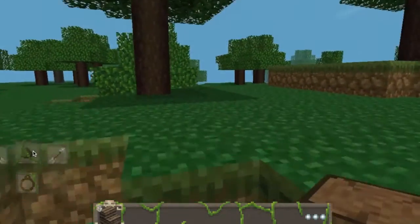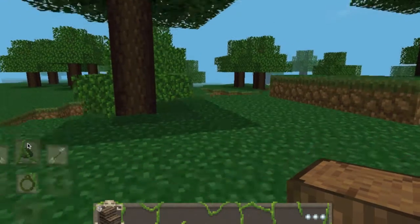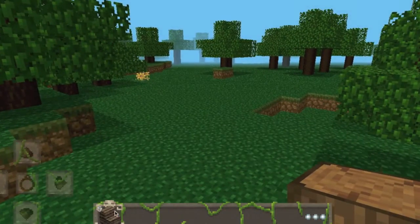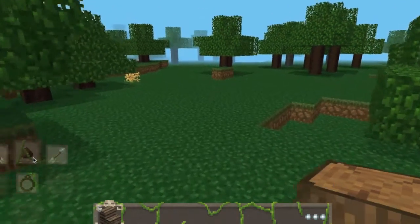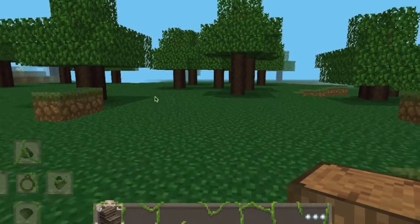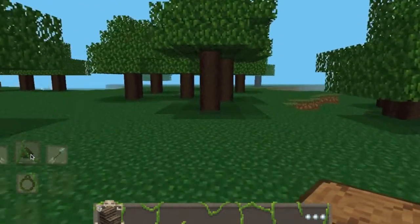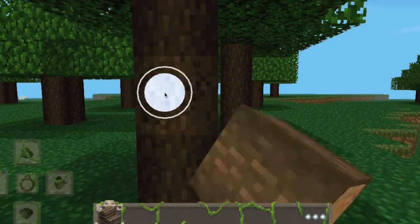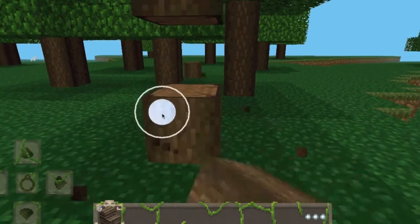You guys don't see any logos right now because on my screen recorder I only have it showing a certain part of my screen. You might see right here it looks like a wooden staircase. In this game, the developers only placed blocks one level up. So I'm going to go ahead and go to a crafting table and show you guys what the problem is.